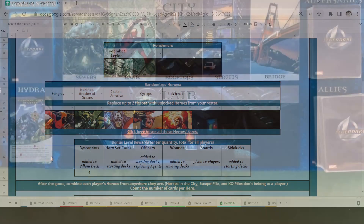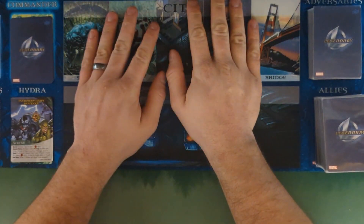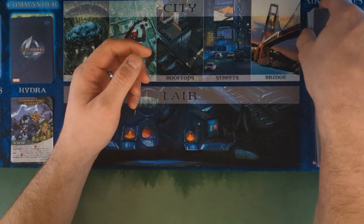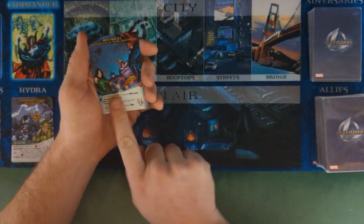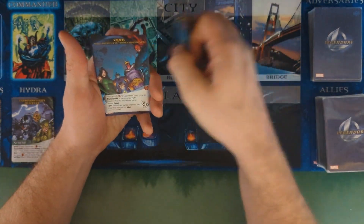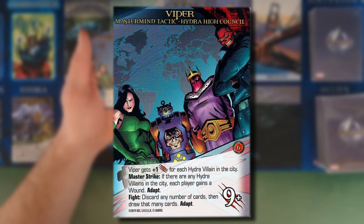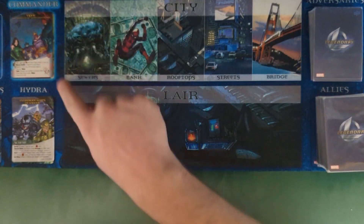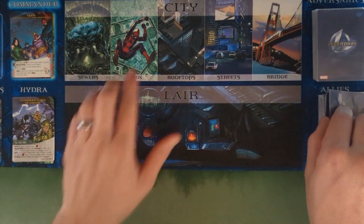We're all shuffled and ready to go with four extra bystanders added to the villain deck. Setting up the adapting mastermind — we choose the first one at random. We got Red Skull but he can't be first, so we reshuffle. We get Viper: she gets plus one for each hydra villain in the city. When a master strike is drawn, if there are any hydra villains in the city each player gains a wound, then we adapt.